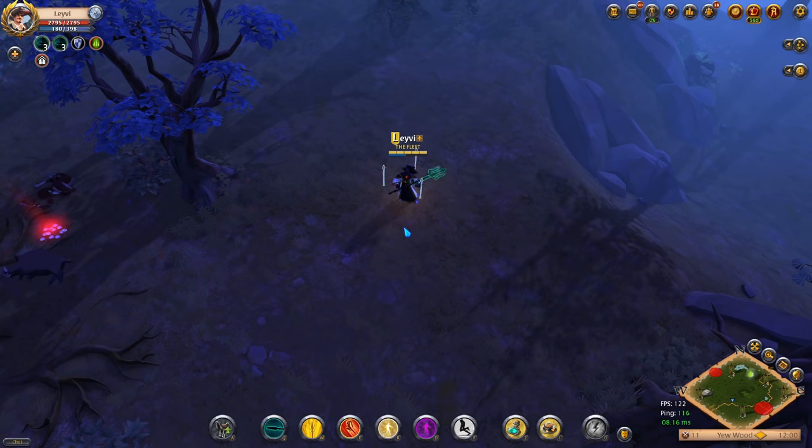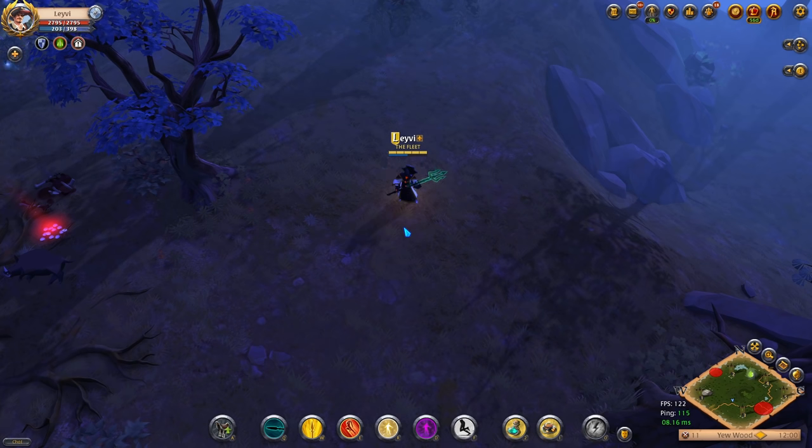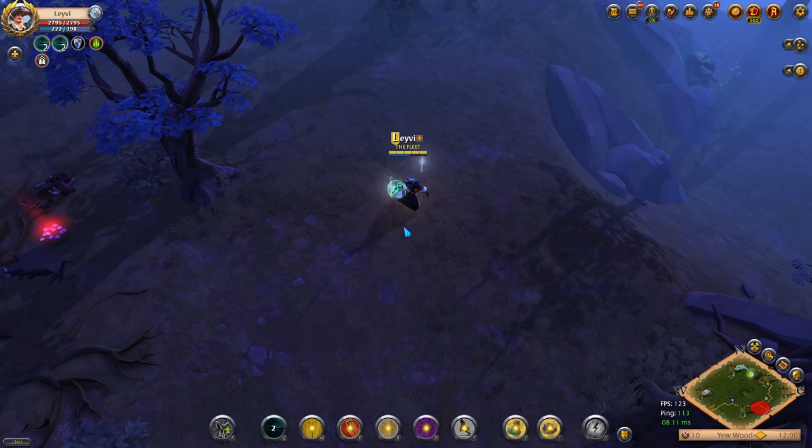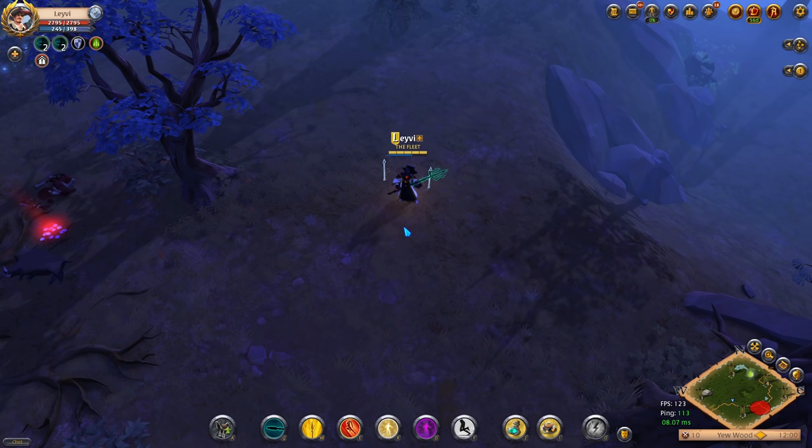To manage your energy properly, simply drop your stacks to zero when you don't need them and build them up again. Also be aware that you only have to reapply a new stack within 8 seconds, so don't spam your Q every other second. If you apply these two tips you should be fine with your energy consumption in general.